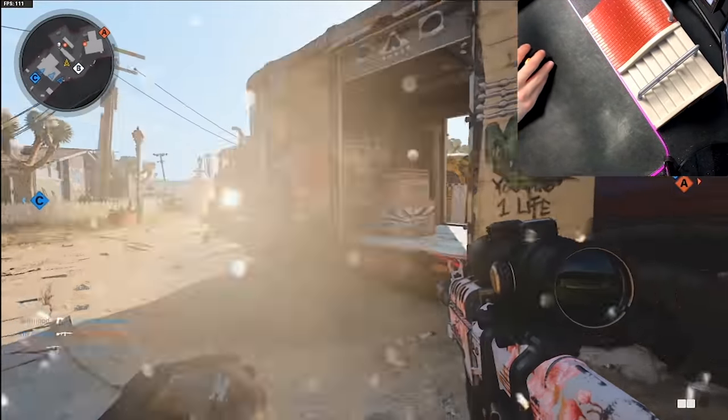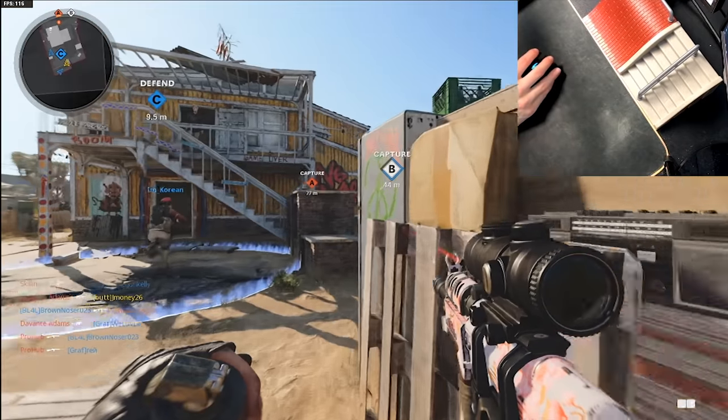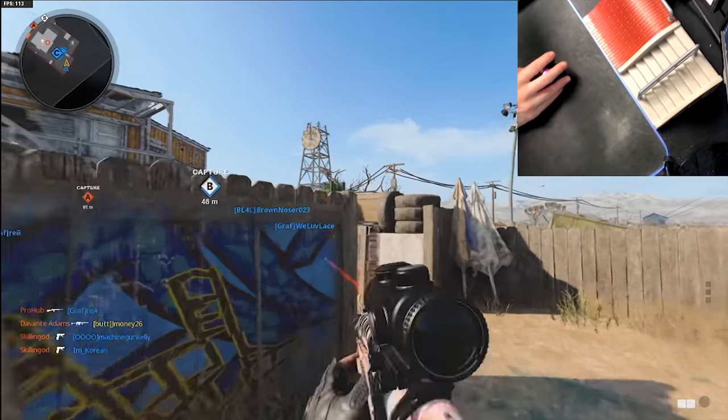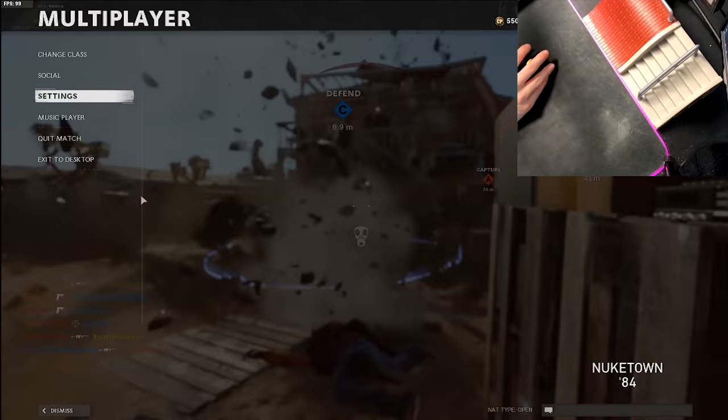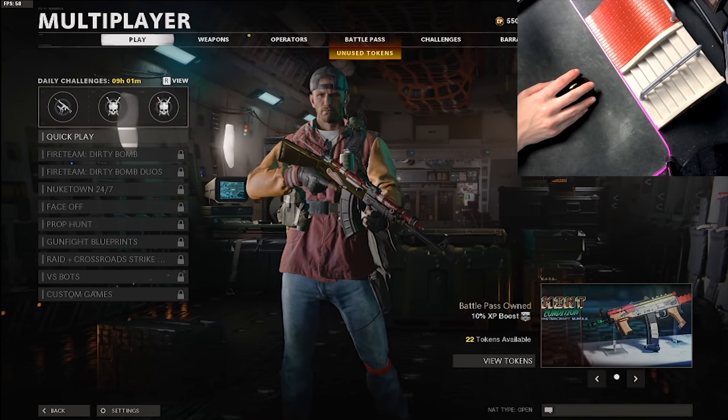I'm going to try two more times. If we can't get another point blank kill in this lobby, we're going to back out and try to find another one. Because these guys are camping their asses off. Especially if they're pushing with a striker. One more try — it's about to be the angriest mouse grind you've ever seen in your life.